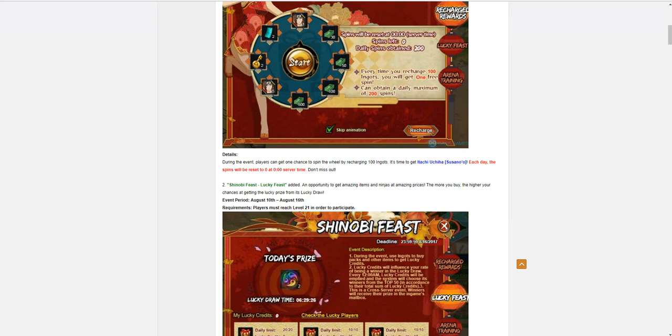So the Susan Itachi price is now around a thousand dollars. Think about what the price was in Chinese servers and what it was when it was just released. It's completely unfair for large spenders — when Susan Itachi was first released people spent around six thousand dollars to get him, and now they've made it 80% off, only 20% of the original price.